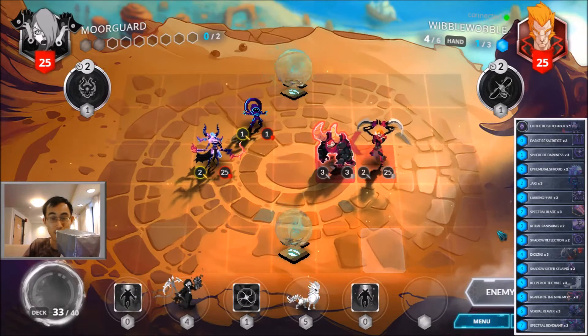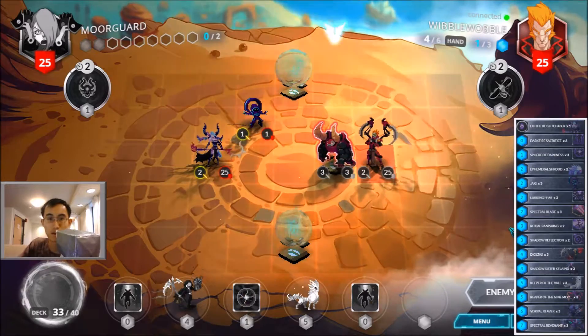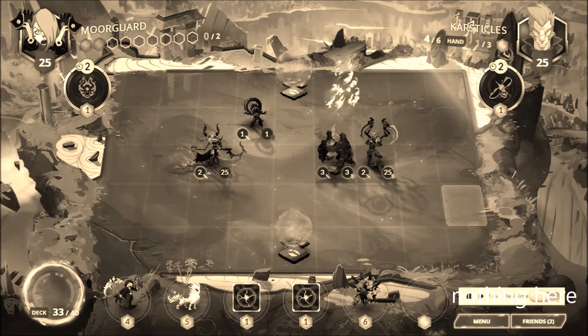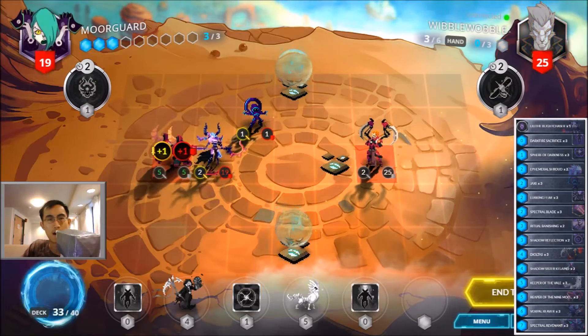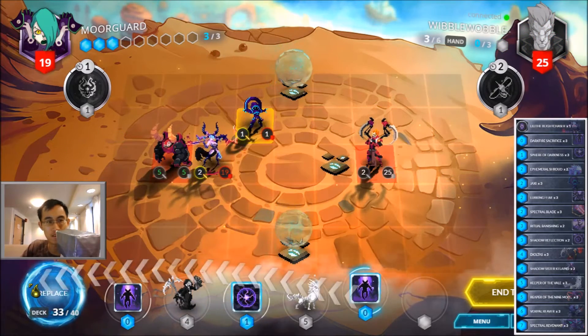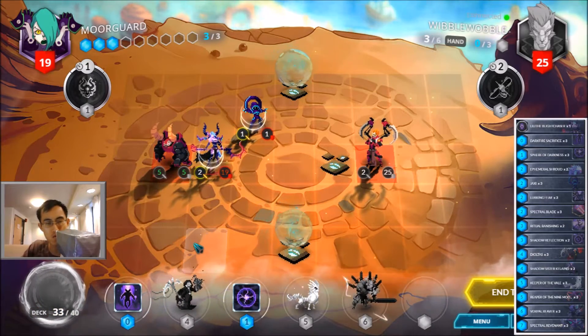Does he just let me take it out, or does he have a combo already? This is the second time this has happened to me — it happened to me once yesterday. I don't even have a way to get rid of it. Let's get rid of the Darkfire Sacrifice. Maybe I can get something good like Enfero Shroud? No? Gosh darn it.